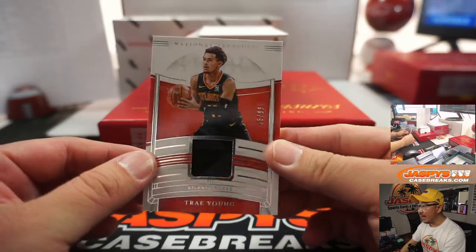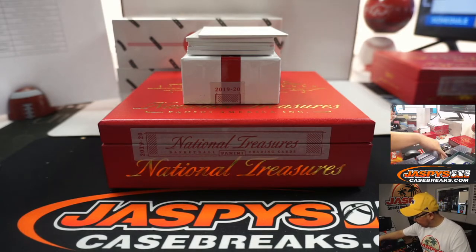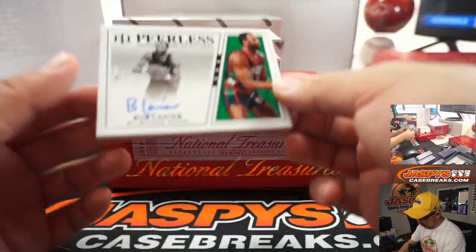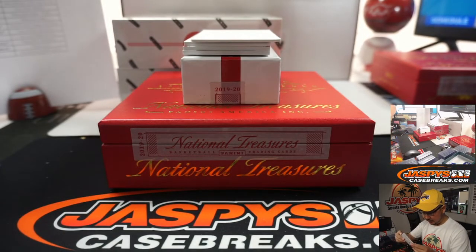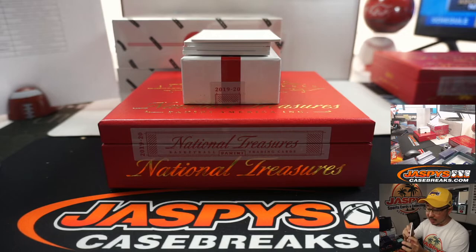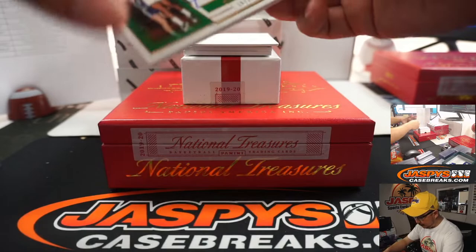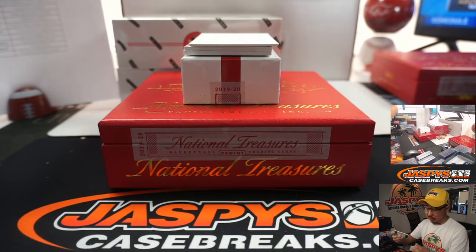Trae Young, 45 out of 99, Trae Young Relic for Douglas — got the Hawks straight up. We've got Peerless Signatures, Bob Lanier, Milwaukee Bucks, 35 out of 49, going to Jeremy in Milwaukee. Old school guys in here too. We have Treasures of the Hall, Sam Jones, 10 out of 25, Celtics — Ken Goldberg with Boston.